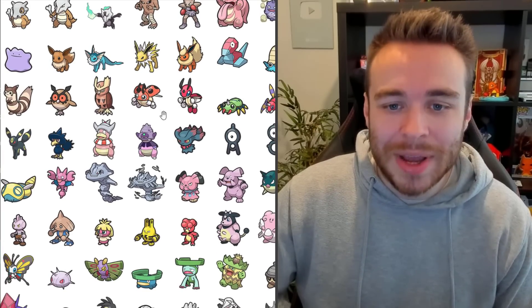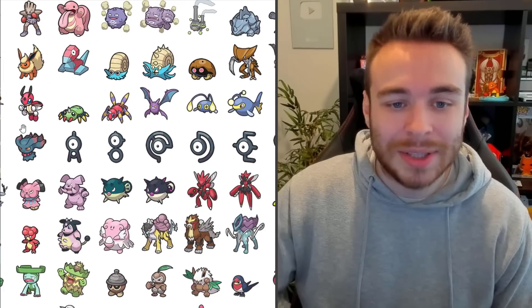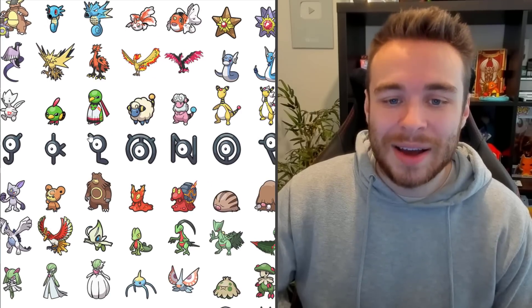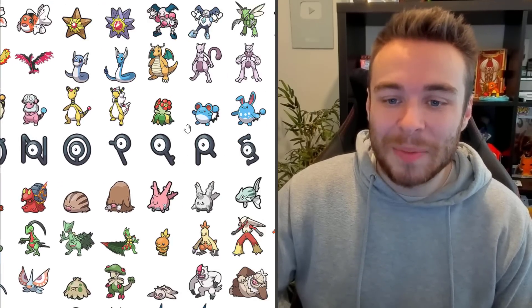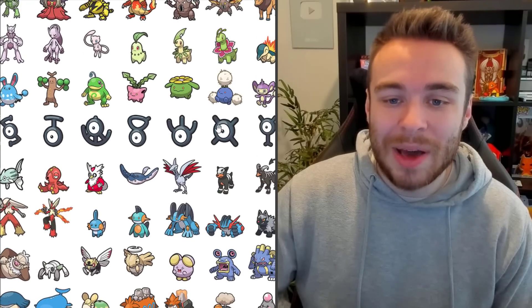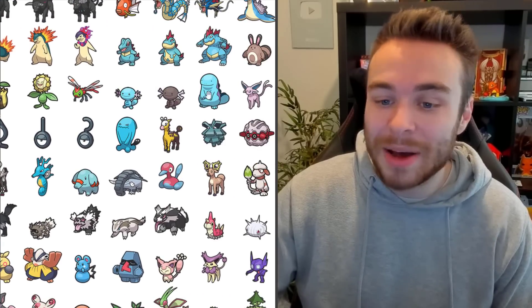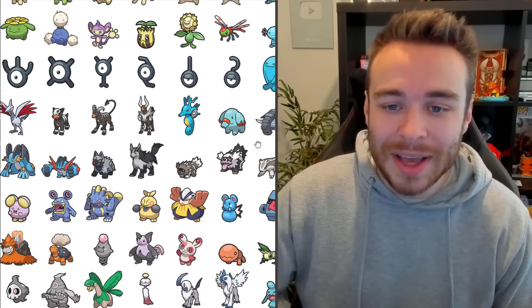Going into more Johto — Ledian, Ledyba, the Noctowl line, Spinarak, Chinchou, all the babies and stuff. Togepi and Togetic, which is crazy. Bellossom there. Marill. All the Unowns below as well — all the different letters of the alphabet, they're all here. Wobbuffet, Pineco. Smeargle is there. Porygon again.